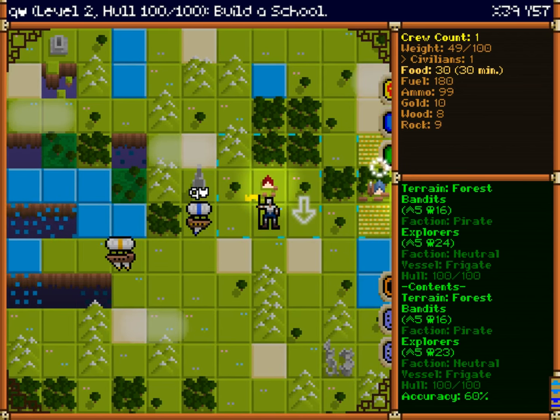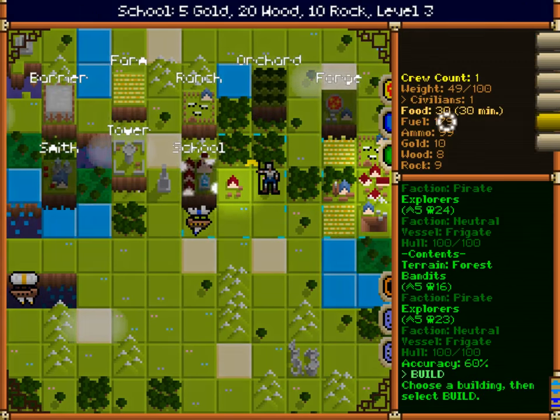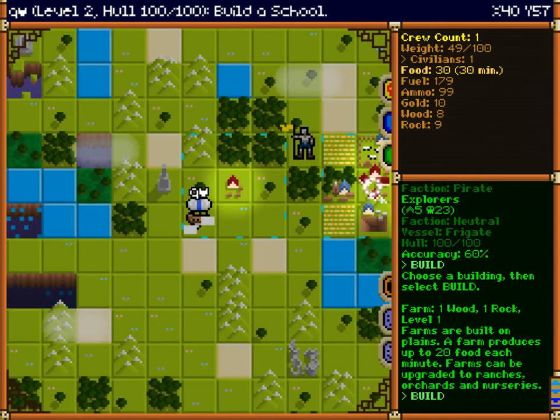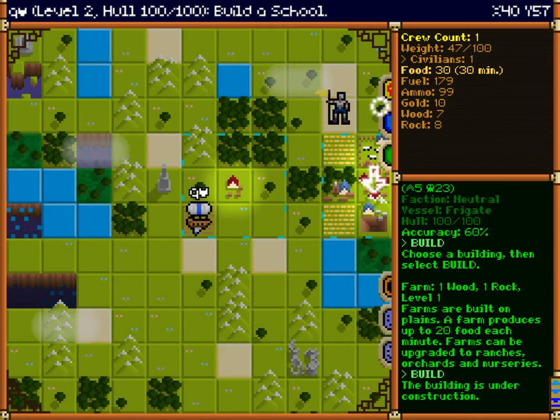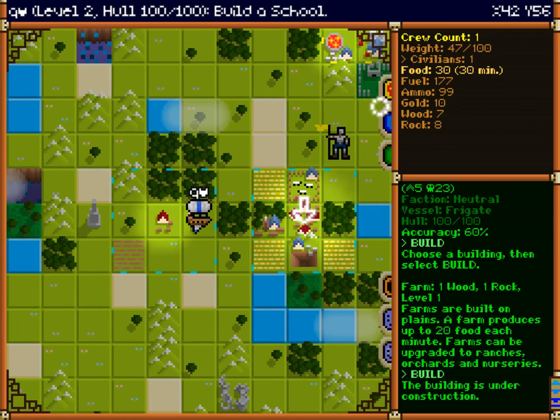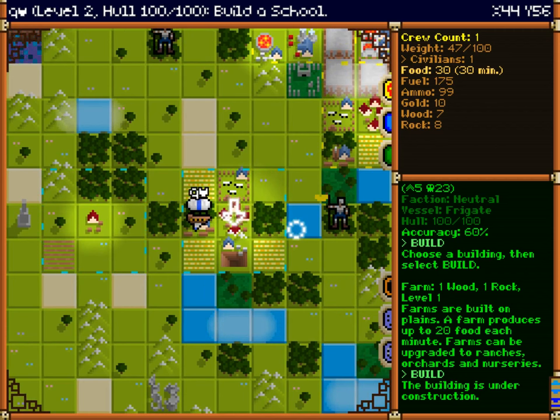I need to get a forest over here. I only have one guy left on my ship. Let's build a farm. I only really need 20 people in these villages initially, and then you'll want to build them up later. But you spend a lot of your game shuttling resources around because they don't automatically transfer between villages, which is kind of tedious and annoying.